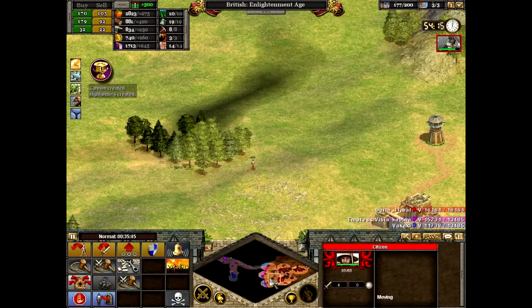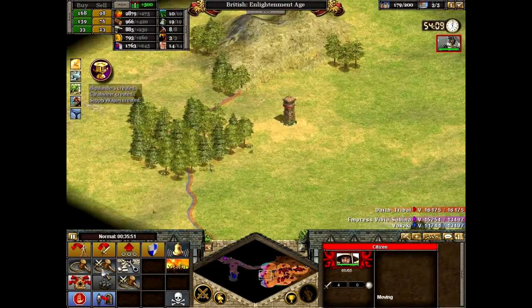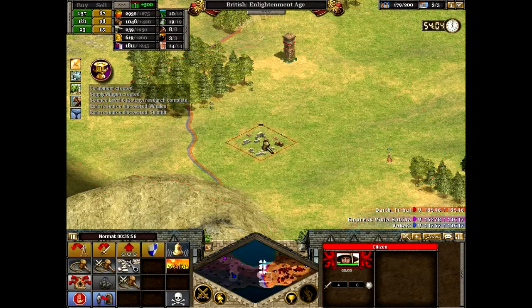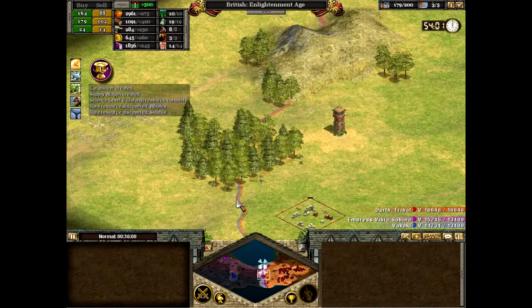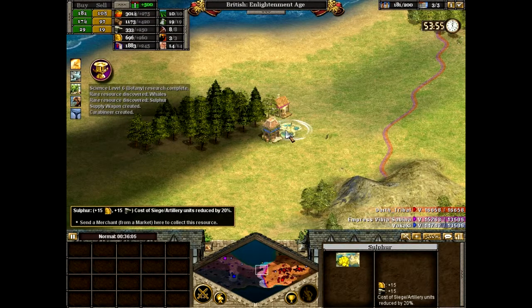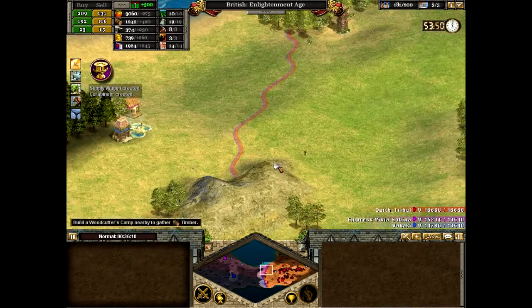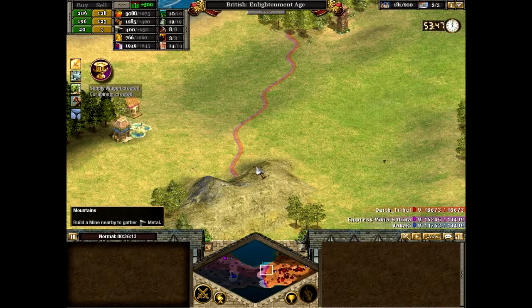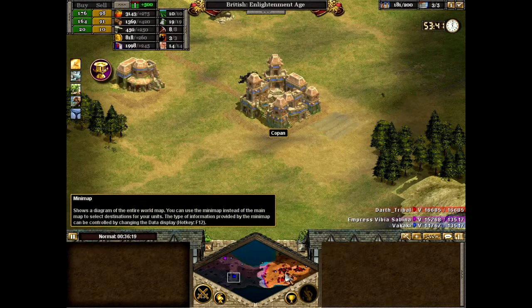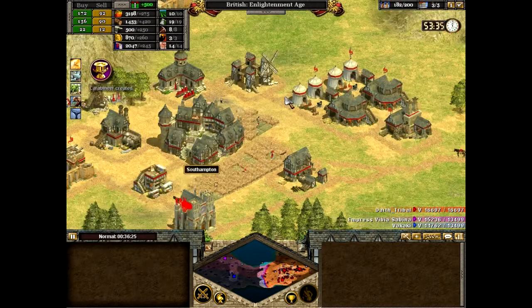In fact, what I might do actually is build another fortress — castle, whatever. What are they called? Fortress, yeah. Build one there. What I might do actually is build some more scouts and just send them in and find out where all their cities are. In fact, yeah, I'll do that now.